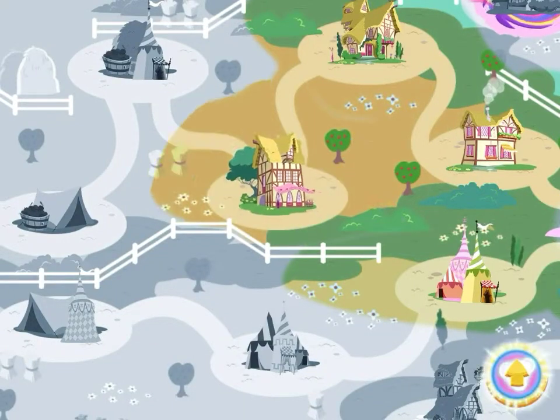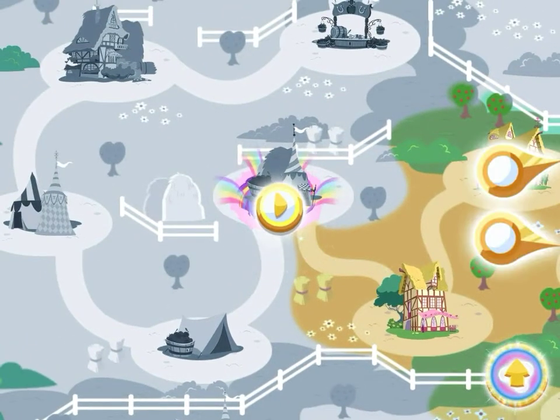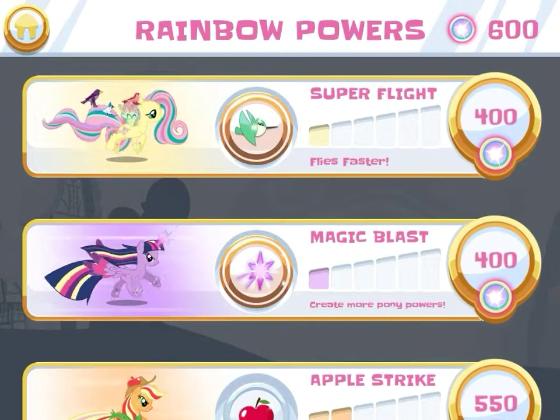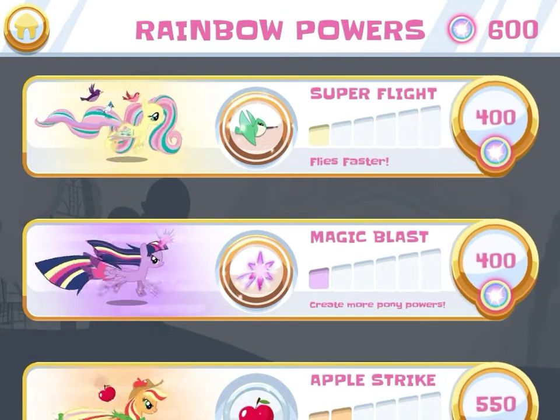It's an Applejack attack, bringing it back! You have enough pony power to upgrade your abilities! You can upgrade rainbow powers with the pony power you've collected during your runs! Each new level makes that pony more awesome!